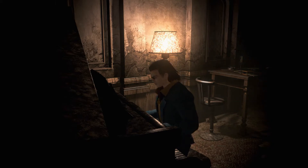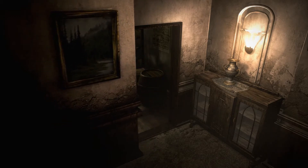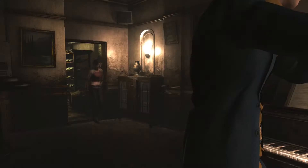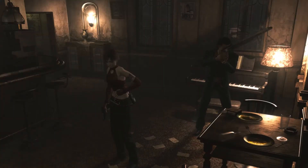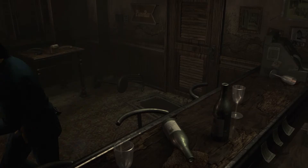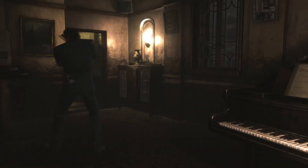I feel like old Resident Evil games — like Remake and Zero, and even Resident Evil 4 — they're both extremely campy and fun, but they're also really classy. And I like that. Everything about the decor of these rooms. If this was Resident Evil 7, there would be pigs' intestines on the bench, and the wine bottles would be filled with blood, and the battery would be inside a man's stomach.